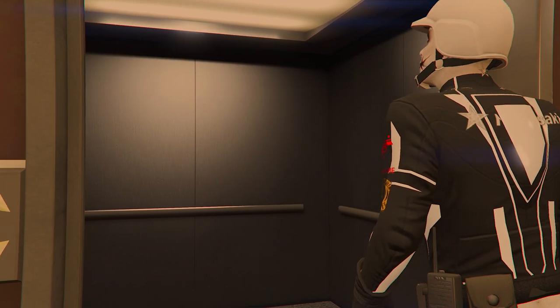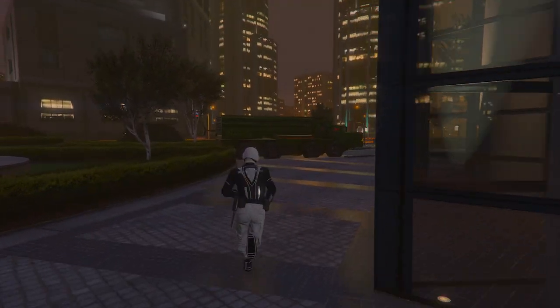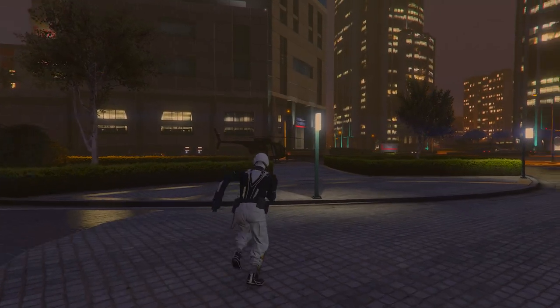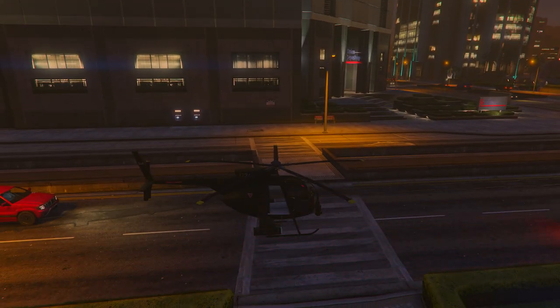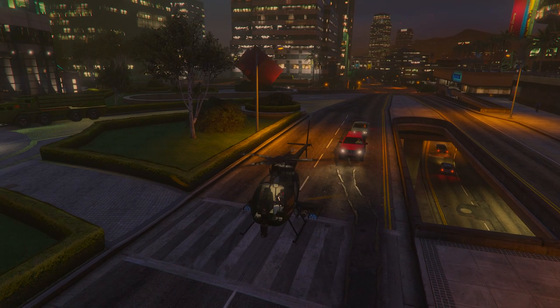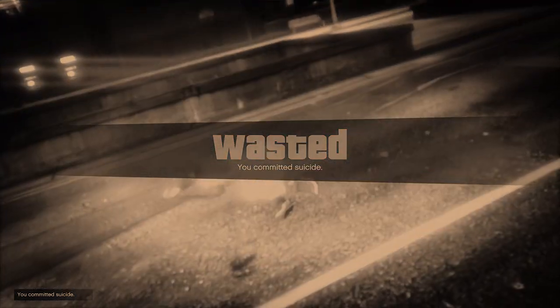I'm going to request and mod the Chernabok to show you how to get it inside LS Customs, because normally the Chernabok doesn't fit there. With this method you can do it easily. You can also mod the Wastelander this way. The only vehicle that cannot fit inside LS Customs is the Phantom Wedge. Once you request your Chernabok, do an easy way out or get in a helicopter and kill yourself so you spawn with the modded Chernabok.